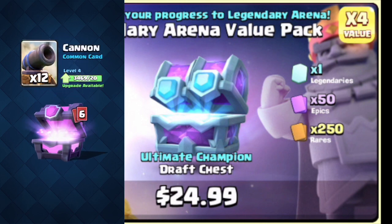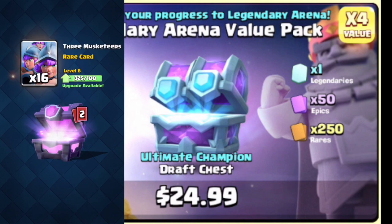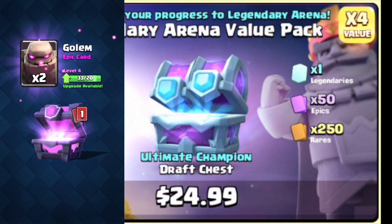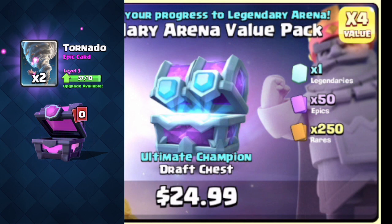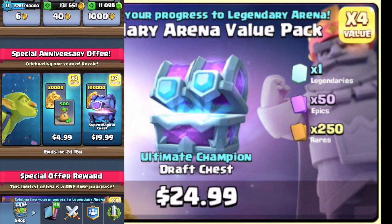Right before it opened, it shows that there are four Epics in this Magical Chest. Maybe that's because they added tiers to all the chests with the new Arenas — it now goes up to Arena 11. So I believe that's an Arena 11 Magical Chest, which is why I got four Epics. That's pretty cool. I would have loved that Magical Chest — you got the Golem and the Tornado, that would have been perfect for my deck. Lucky for you, you got it.